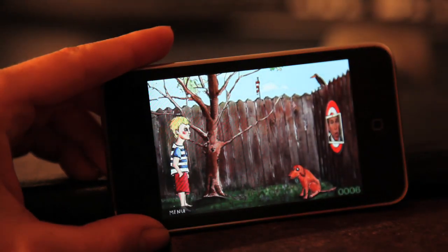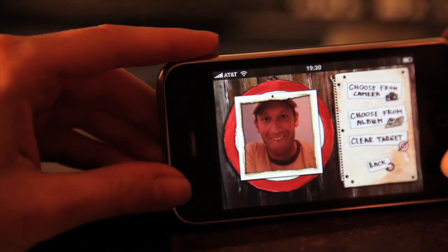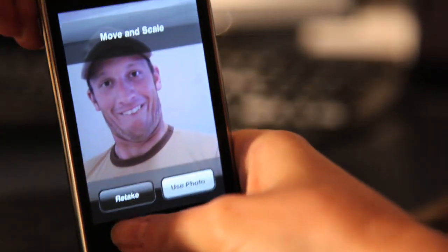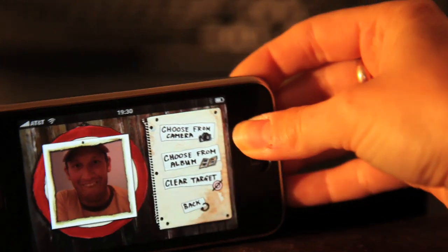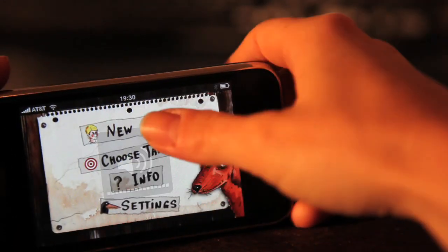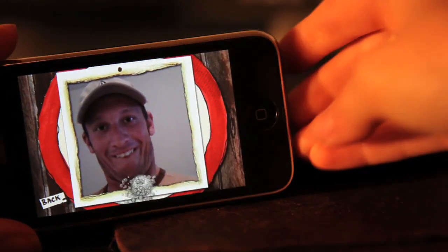Also on the iPhone, you can go to Choose Target and take pictures of your friends, family, boss, mother, daughter, and put that picture on the dartboard. Crop the picture how you want it and use the photo. Go back, click New Game, and the photo of your friend, boss, co-worker, mother, or father is already on the picture.